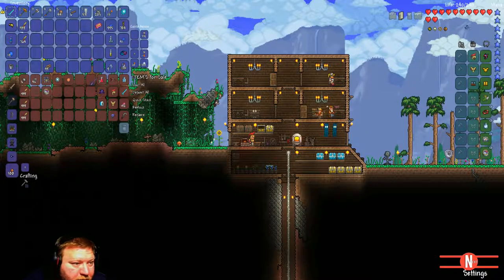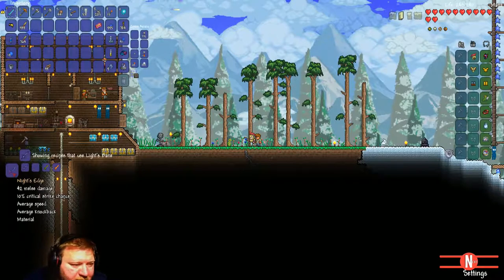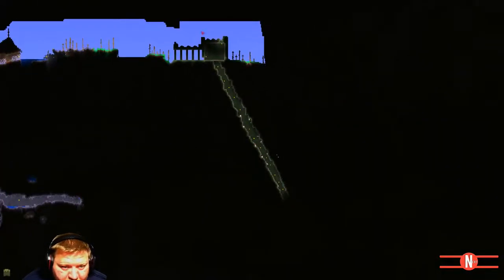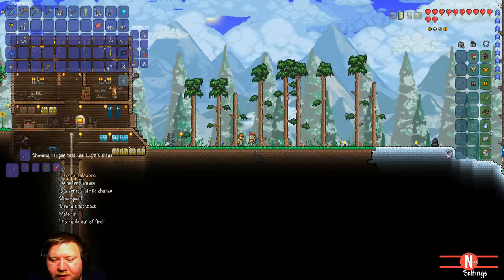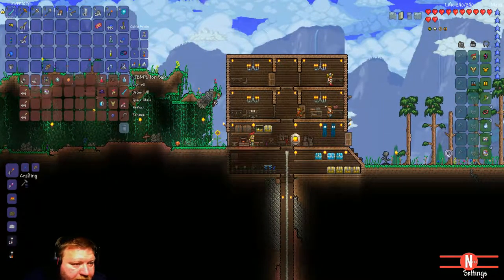Now we can work on getting the Night's Edge. We have the Lightsbane. We need the Muramasa - that's a blade you get in the dungeon. We need the Blade of Grass and we need the Fiery Greatsword - that's one you make with obsidian and firestone from Hell. We need to kill the Skeleton King before we can get the Muramasa. Since I can't kill the Eye of Cthulhu yet, I have no chance of killing the Skeleton King.